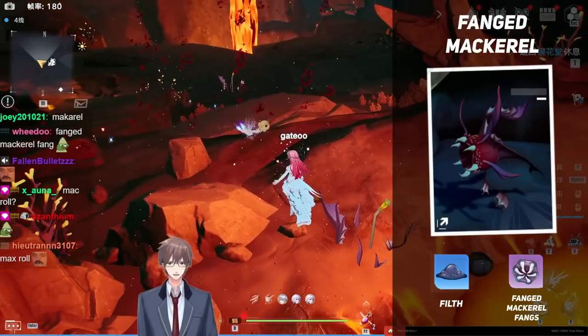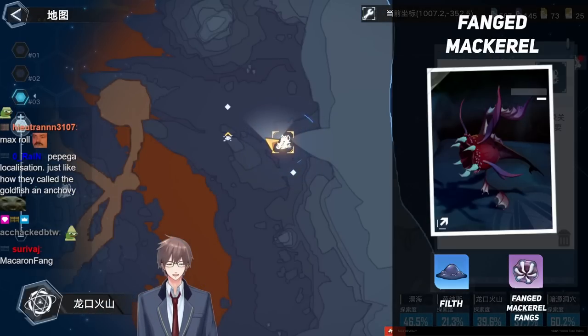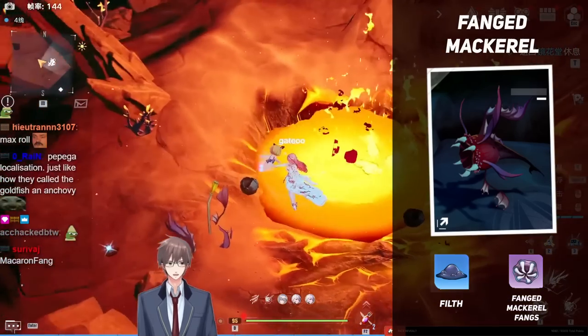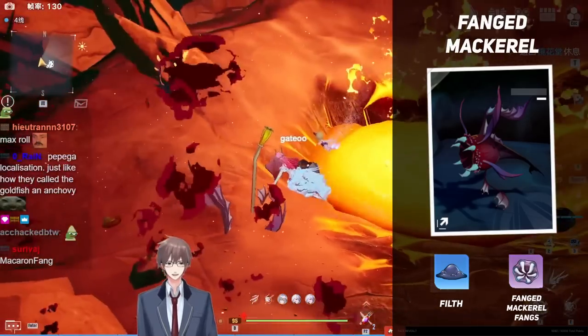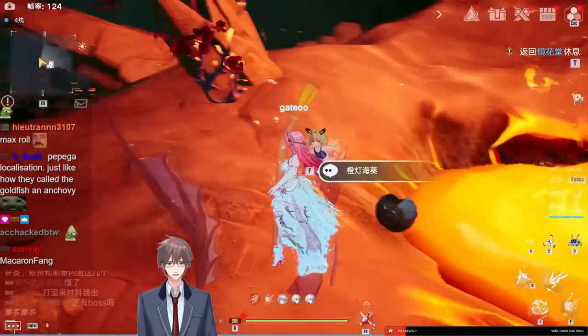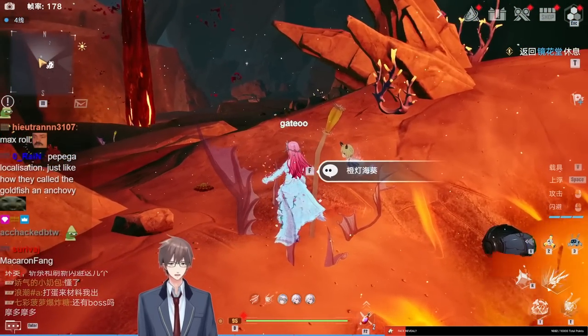For mackerel fangs and filth, you want to come to this area. This is where the boss spawns — or the elite — and they're around it. There's some non-elites you can farm as well. This is the elite right next to this lava pool, and it's guarding some supply pods. This is the one that guarantees you the drop. Other ones aren't guaranteed.